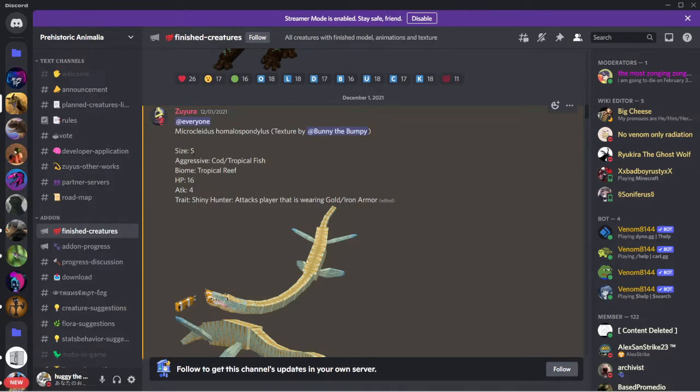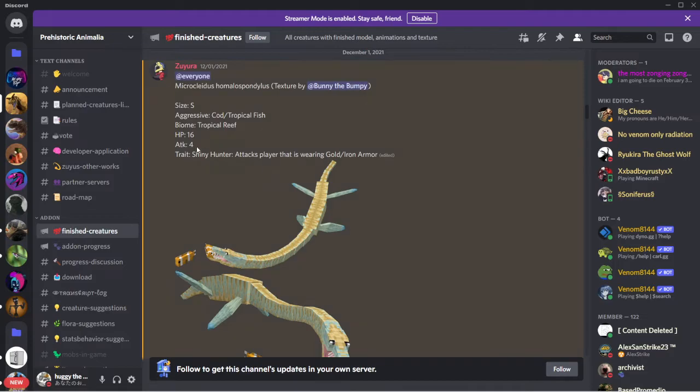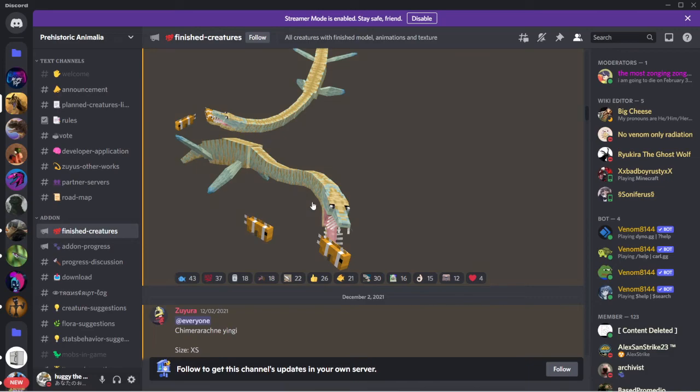Melichurlus - I don't know how to say that. Size small, aggressive to cod and tropical fish. Biomes tropical reef. HP 16, attack 4. Trait shiny hunter: attacks players that are wearing gold and iron armor. It would be cool if you just got these little clownfish swimming with them.